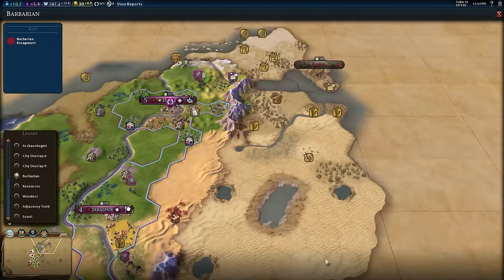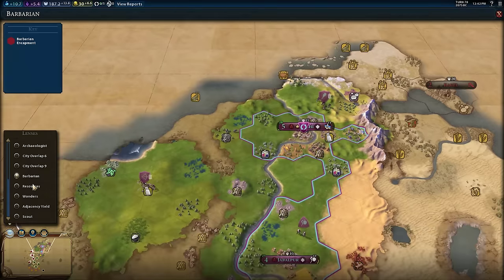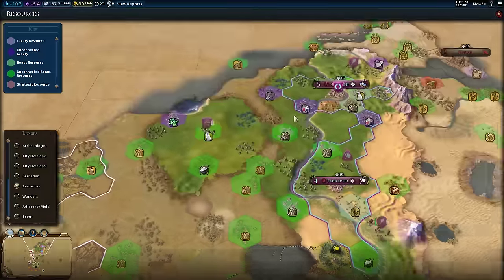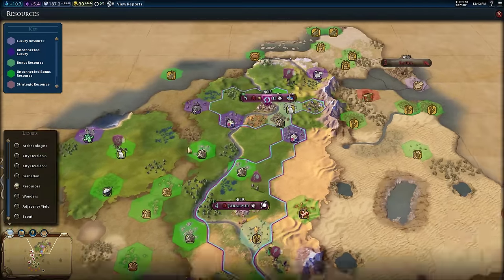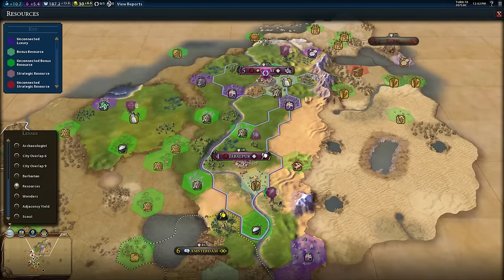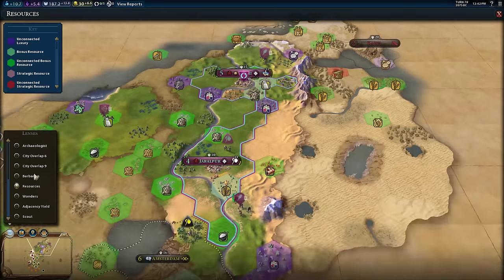I think I've cleared all the barbarian encampments in this test game. There's also a mode to highlight all resources including unconnected luxuries — the purple ones that are unconnected — and this includes resources outside your borders. The builder mode only shows within your borders. It also separates luxury from bonus from strategic resources, and unconnected strategic resources show up in red, which is quite nice.